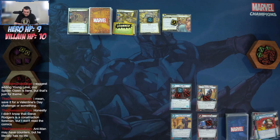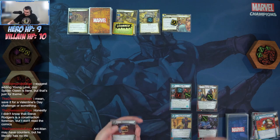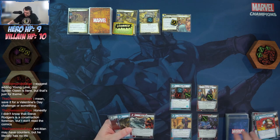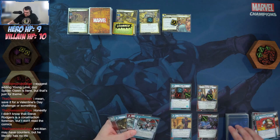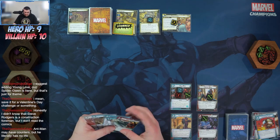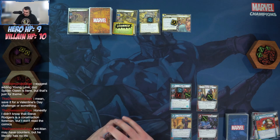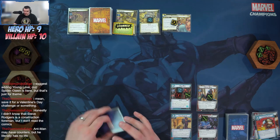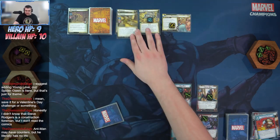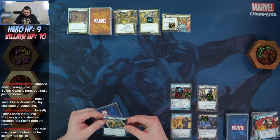That's my turn — ready and draw up to five. Drew Helicarrier, Moxie, Web Shot, Rapid Response, and Reinforced Suit. Next turn starts — placing one on the main. Sandman is stunned so he doesn't attack. Bad card is Third Menace: if in hero form, place two threat on the main scheme.